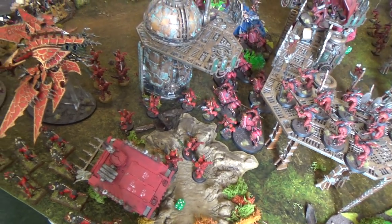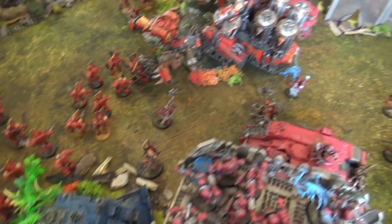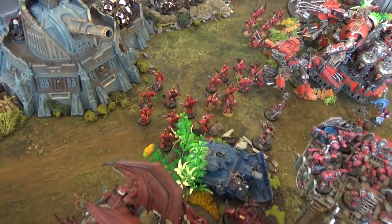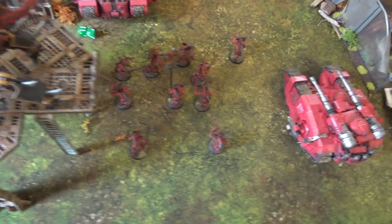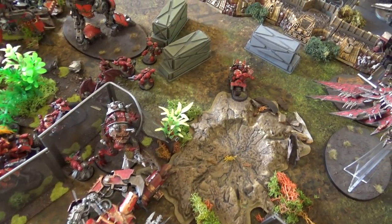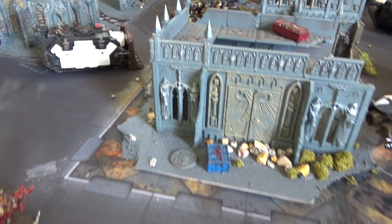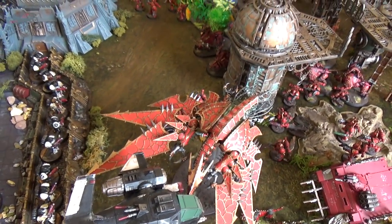Turn one movement for the Chaos forces. Across the line there was a charge forward — Berserkers and Chosen advanced rather than just moving, Defilers pushed up, the Lord of Skulls and Kytan both moved without advancing. Two Heldrakes moved to engage the Storm Talons. The Bloodletters held back in preparation for any deep strikers coming in to claim rear objectives. In the city backfield, two squads of Chaos Terminators and a Chaos Lord deep struck in, hoping to damage the Templar rear and draw fire.